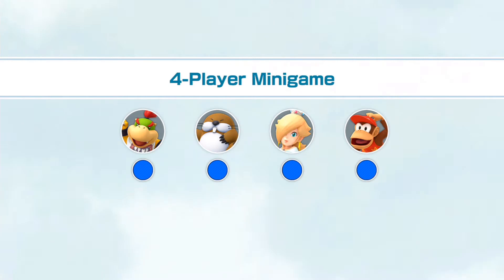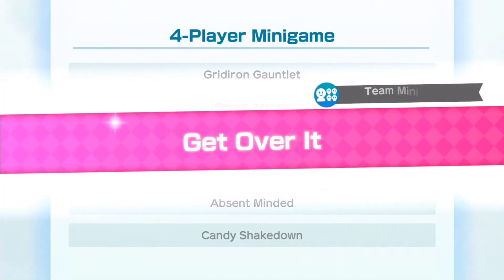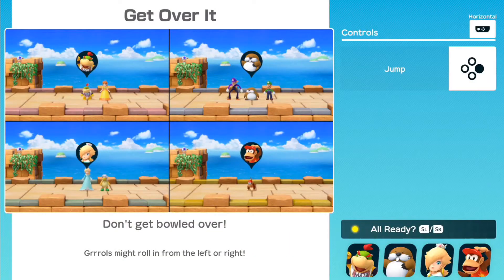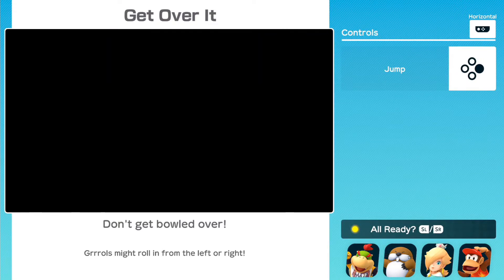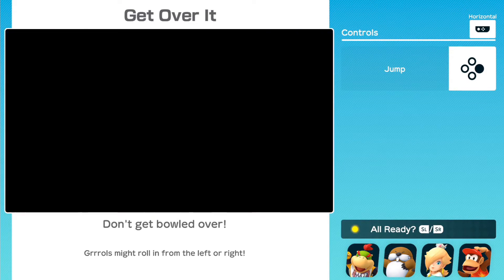All right, so it looks like we have another four-player game to play around with. This time around — oh, get over it. I hate this minigame with a passion. Don't get bowled over. Girls might roll in from the left or right and you have to press the jump button — that's all you have to do.